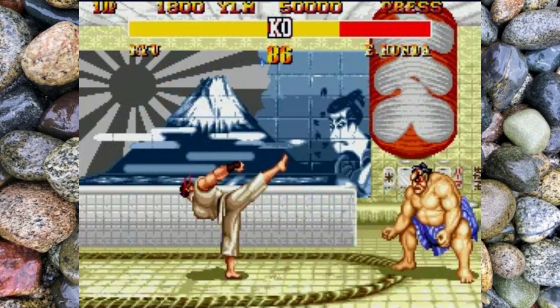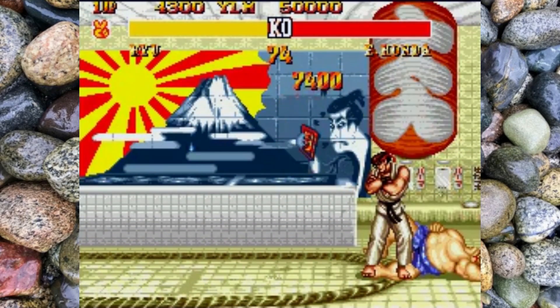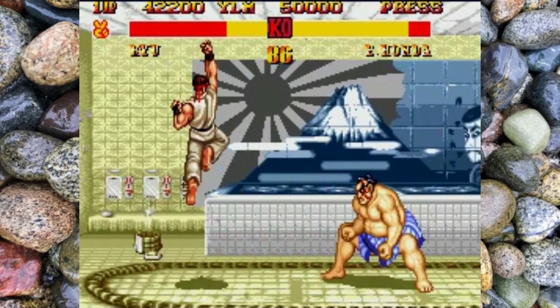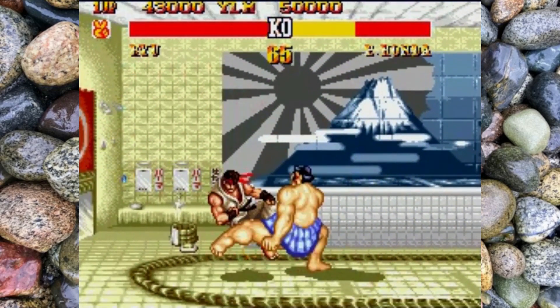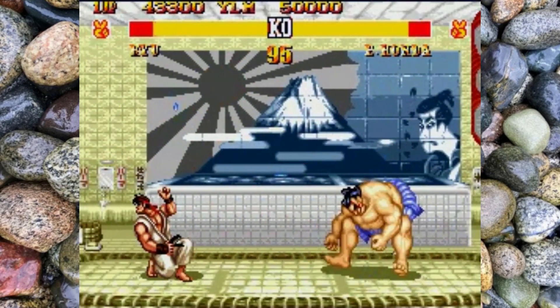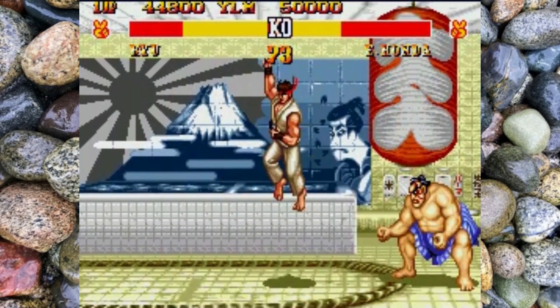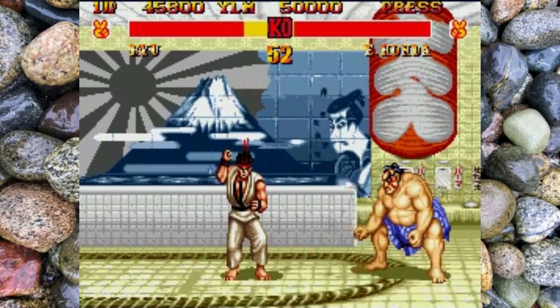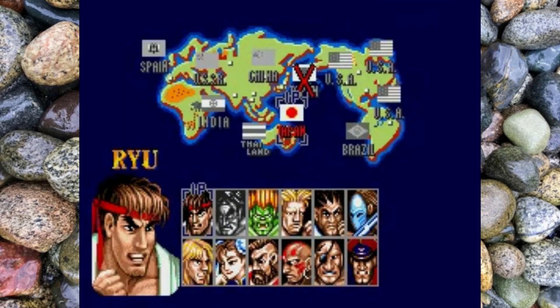As I mentioned previously, this was trained on medium and it's being played back on easy. The first couple of characters — up until I believe the car — are ridiculously easy. I tried this with just a random input bot and he beat the first couple of guys, so there's literally zero challenge to get to the car. But hopefully we'll get all the way to M. Bison and you'll see that there's a little bit of logic in this bot — it's the same one I used for F-Zero.